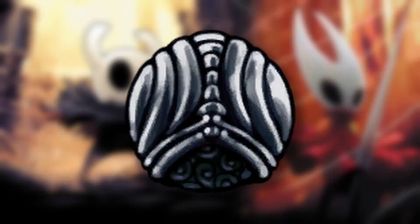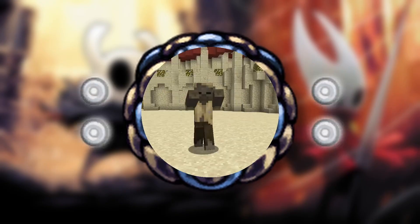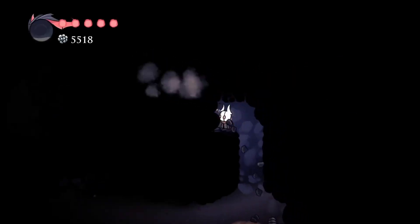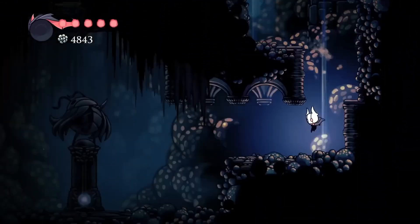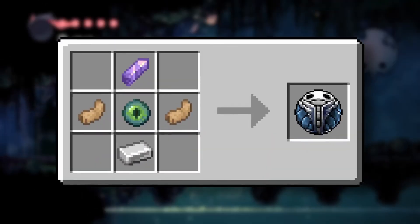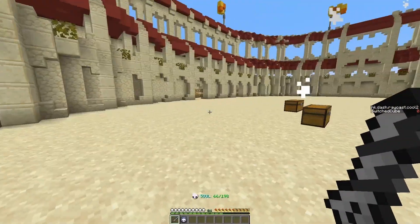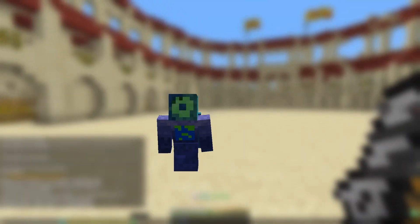Soul Eater is a much more powerful version of Soul Catcher, costing four notches instead of two and gaining eight soul per hit. It requires soul campfires as the material and can be found in a sub area of the Resting Grounds. Dash Master is found beneath a statue below the Mantis Village in the Fungal Wastes. It needs two notches to use and requires rabbit's foot as the material. By using this charm, the bearer will be able to dash more often — perfect for those who want to move around as quickly as possible.